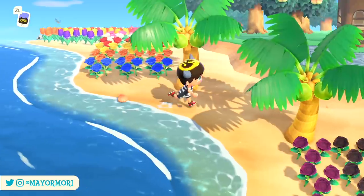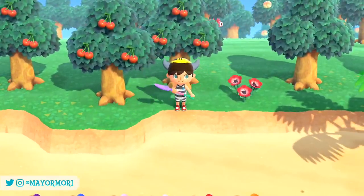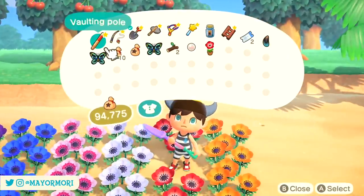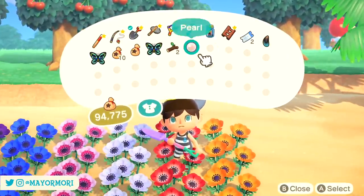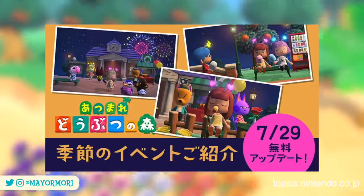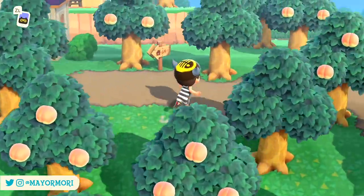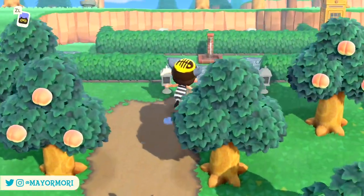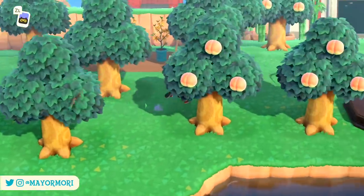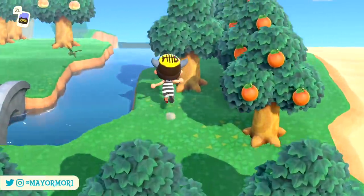So there we have it — that's 37 new items, half of which we had no idea would be included and Nintendo didn't even mention in their announcement. Version 1.11 now includes three to four months worth of content rather than the two months we first thought. There's a good chance Nintendo will still address this content in the future, and we could see another update announcement around October for the rest of these items. These items appear to take us right up to Turkey Day at the end of November, so we can expect the next announcement just before then at the latest.